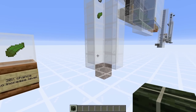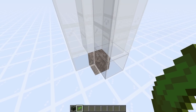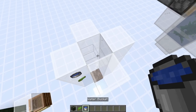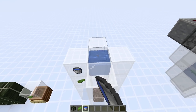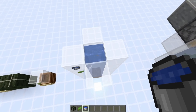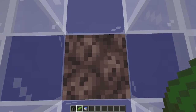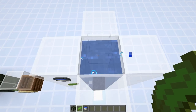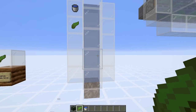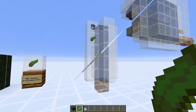The dried kelp block is useful for building and smelting — it smelts 20 items compared to coal's eight. You can also put it in a composter for a 30% chance of increasing its level. Now, a couple of things have changed in 1.16: first, you can now place kelp onto soul sand, which you couldn't do before. This makes creating a bubble column much easier — you plant kelp on the soul sand, grow it to the top, then break it to convert flowing water to water sources for the bubble column.